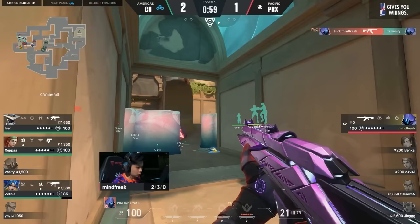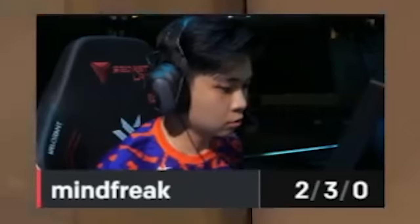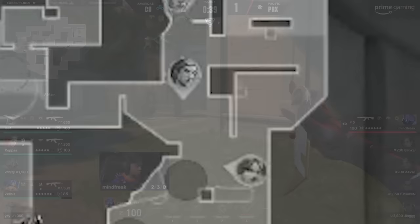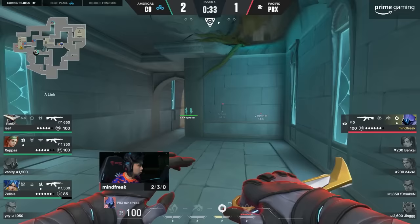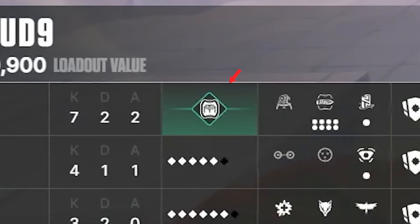Mindfreak is left in a 1v3 and needs to retrieve the spike. He smokes himself off but Cloud9 has heard him. Mindfreak is one Omen alt orb away — he could grab the alt orb at A, TP on the spike, and plant A. He begins shifting towards A but hits a Cypher trip. Cloud9 figures out the plan. Zelsas took the alt orb before rotating to C, and Cloud9 opens the rotating doors to camp the B orb. Cloud9 wins their save round, completely crushing Paper Rex's momentum before it even began.